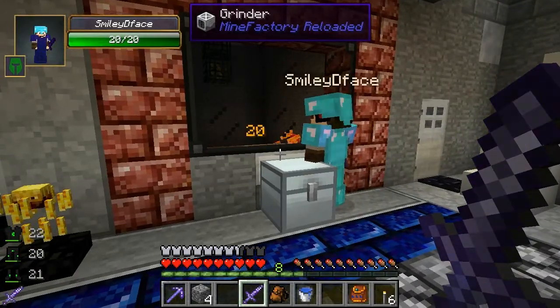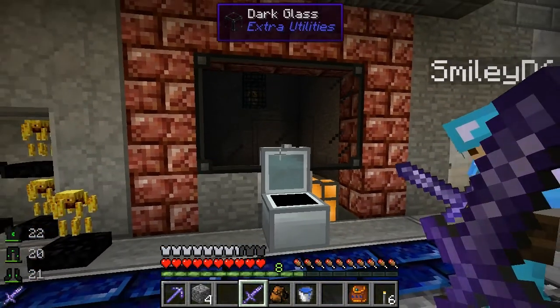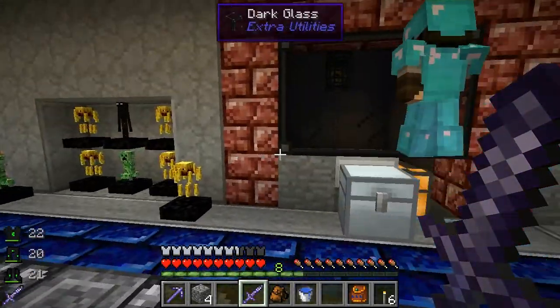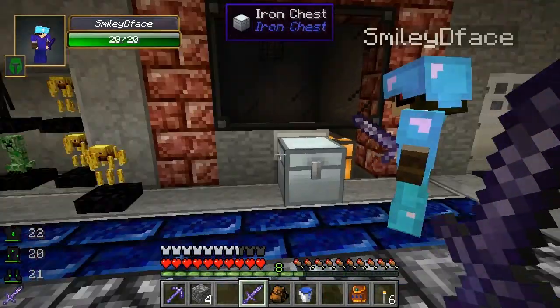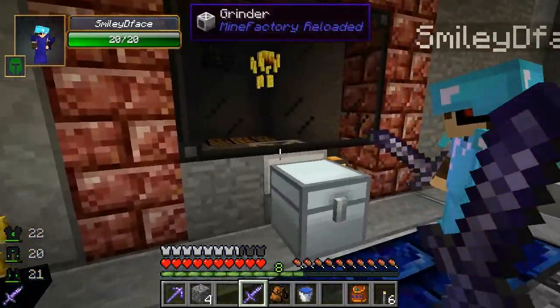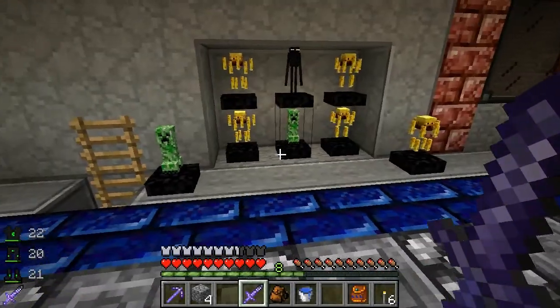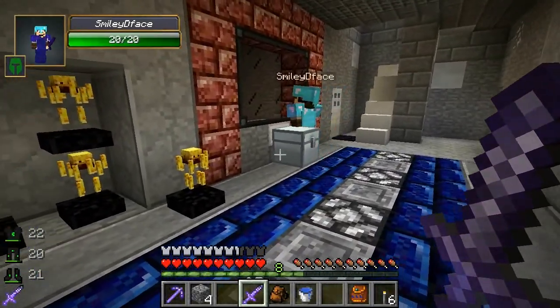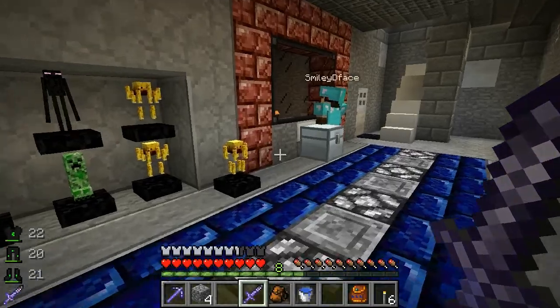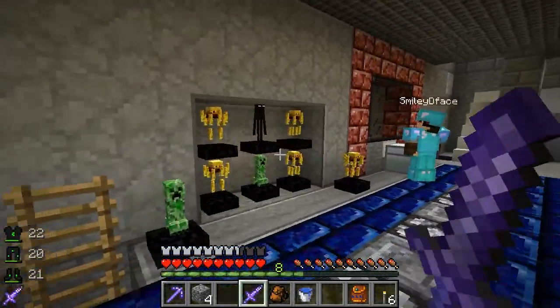We should get a cave spider spawner because cave spiders would be good for the small space - we could do with some string. Yeah, we'll probably always come around to needing something like that. We could do that now if you wanted. We do have at least one cave spider spawner. We'll add that later - don't want to show any embarrassing deaths and blown-up bases on camera.